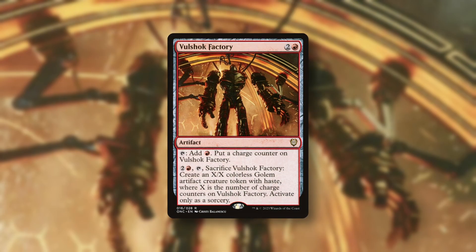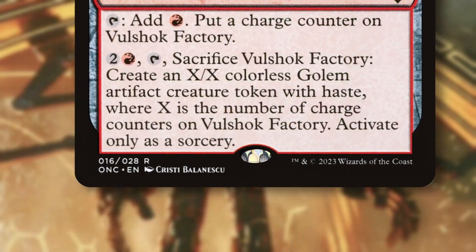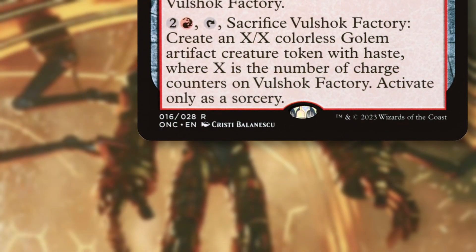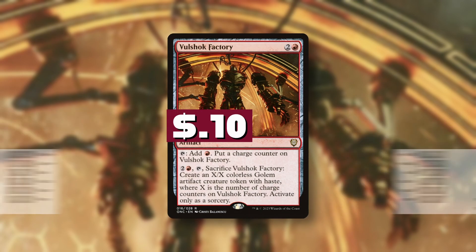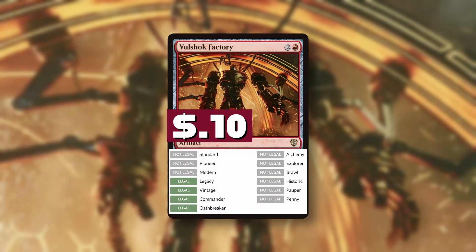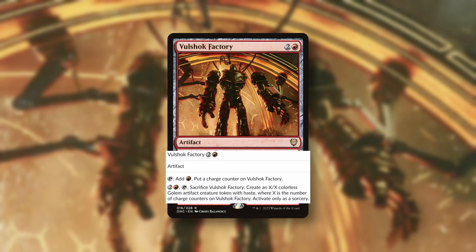Daily card highlight number 112. Today we've got Vulshok Factory from Phyrexia: All Will Be One Commander, illustrated by Christy Balanescu. Coming in at 10 cents, legal in Legacy, Vintage, Commander, and Oathbreaker, and run in 1,548 decks on EDHrec.